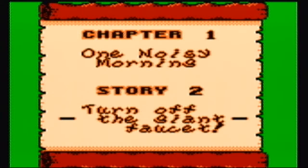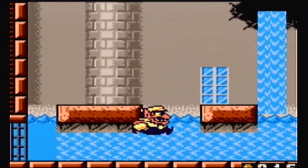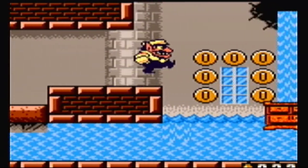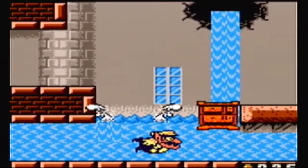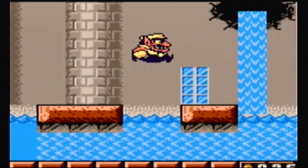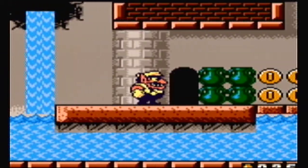Hello everybody and welcome back to Let's Play Wario Land 2 with MioXFu, and we're moving on to the second story: Turn off the giant faucet. From that beginning cutscene, we know we need to turn off the faucet that's wasting all the water and flooding our castle, our manor. We get introduced to a new concept - basically currents - where all the water in this story is going to be pushing us back to the beginning, and we're going to have to use these dressers to get by.